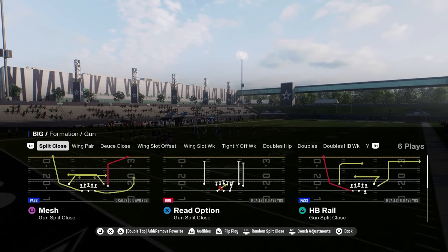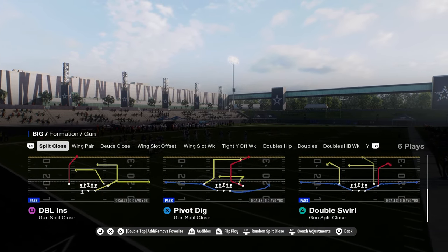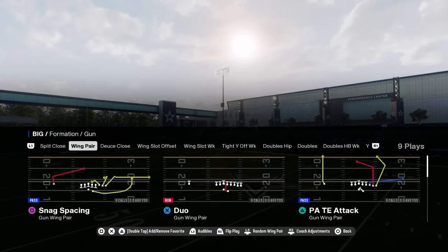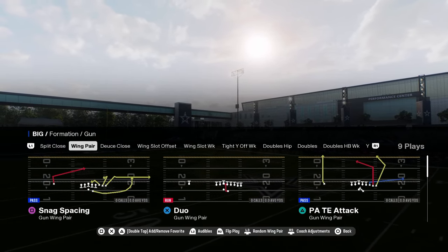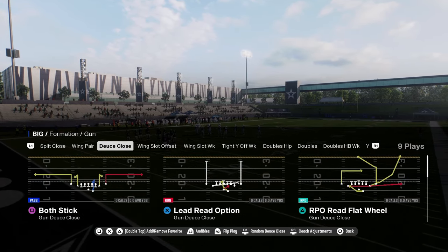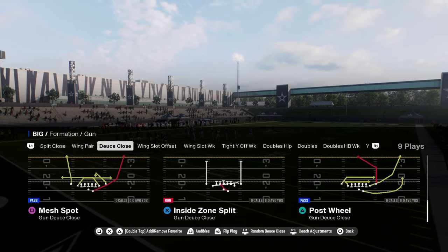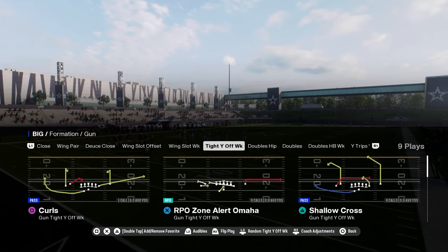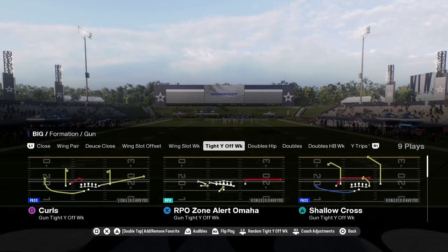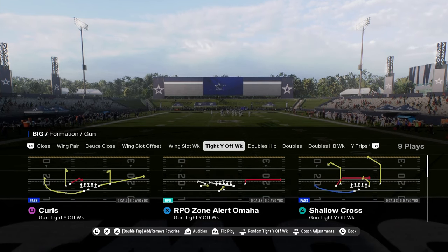It does have split close in here — it's okay, decent routes. What you're looking for in any good playbook is effective routes and effective formations. It has a decent deuce close. Looking at their tight Y off weak, there are some decent things including post wall drag and shallow cross.